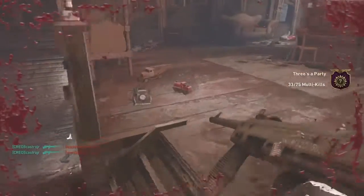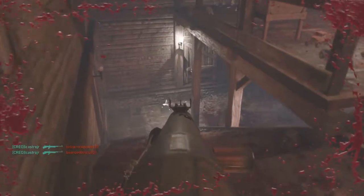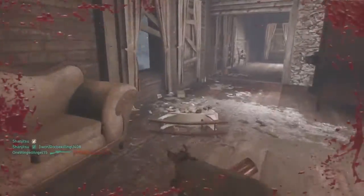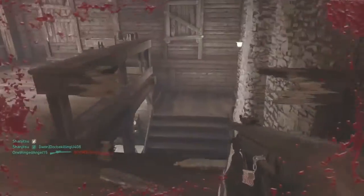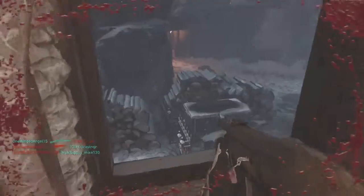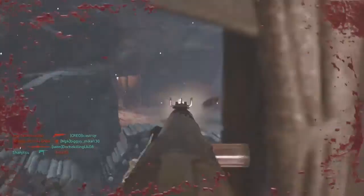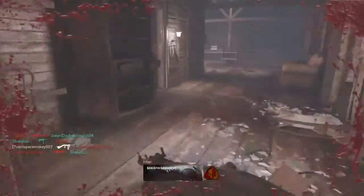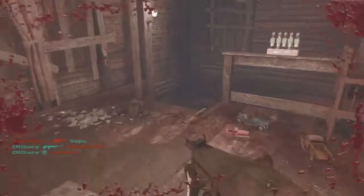So once again, don't forget to smash that like button on your way out. Don't forget to subscribe because there's more content coming. Today's weapon is the Proto X-1. I hope you guys enjoyed today's gameplay. It's Space Monkey — signing out. Peace.